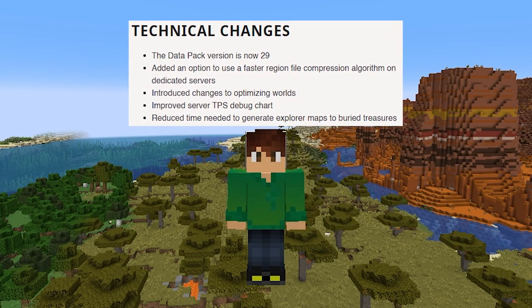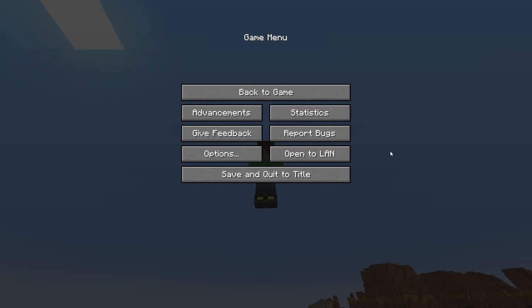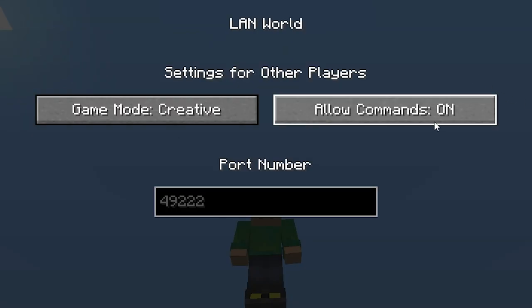Technical changes. It's a small thing, but in your open-to-LAN menu, "allow cheats" is now called "allow commands."